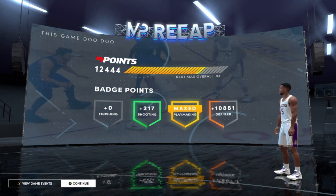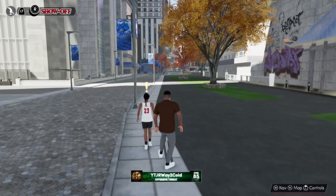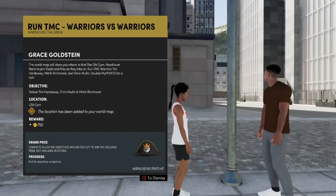Another way to grind your badges is by doing the challenges in your journal — there are 24 in total. If you win the game you get double badge progression and double VC. I'd advise you to grind your playmaking badges first while also grinding defensive badges. These challenges may be glitched — you're able to play the same challenge over and over again if you don't score in the game. To start a challenge, walk up to a character with an orange exclamation point over their head, press A, and it marks a warehouse on the map where the challenge is available.